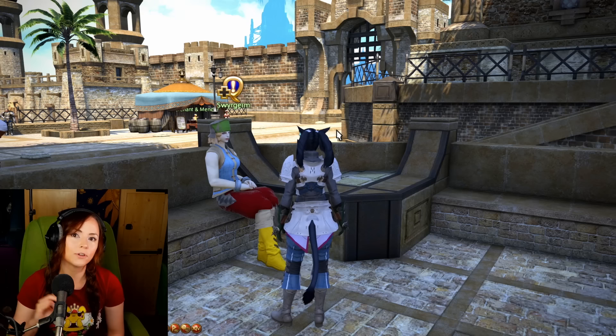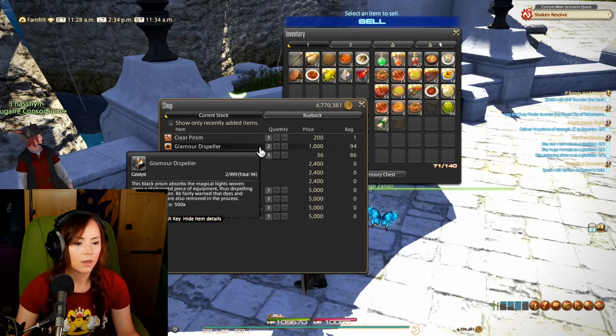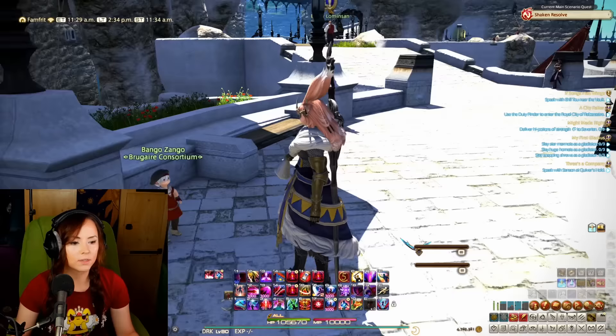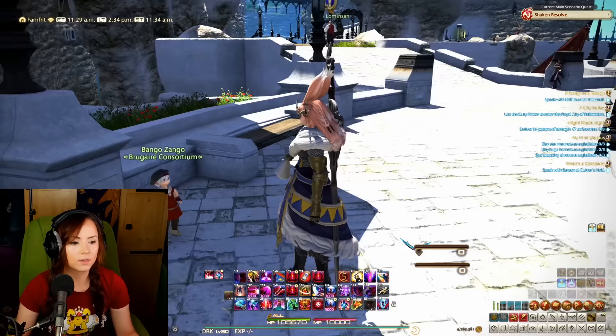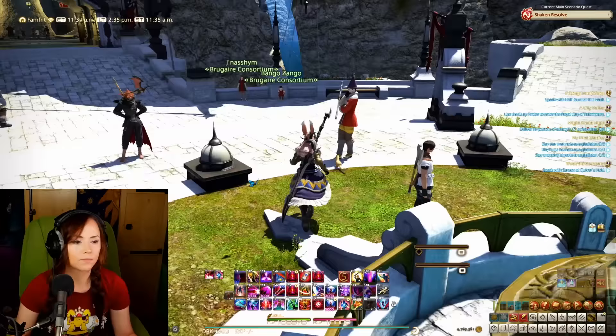Or you can buy them from the market board, or you can craft them yourself if you have completed the quest 'Absolutely Glamorous' and you're a level 15 crafter. You're also going to want to pick up some Glamour Dispellers to erase Glamours you've already put on an item. I'm going to suggest you go to Bango Zango — he sells them for 500 gil each and he is right next to the Limsa Aetherite, so super convenient. They are also sold by apartment lobby vendors and a whole bunch of other places. I'll direct you to Gamer Escape for a full list of vendors.